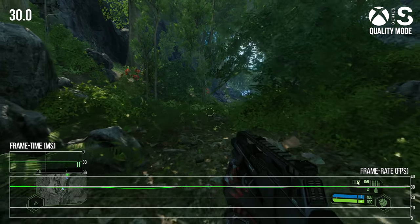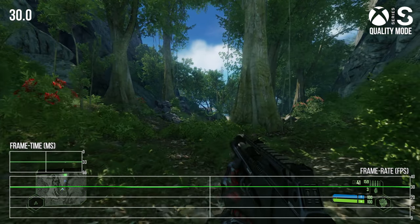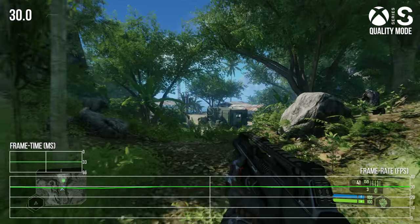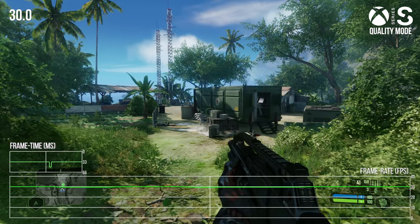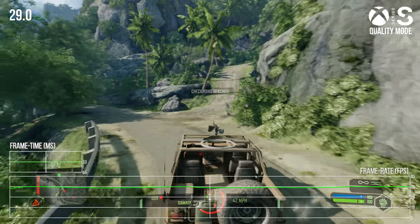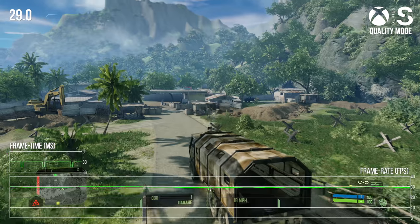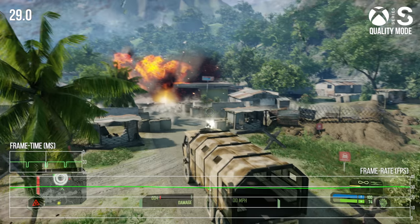Now for Xbox Series S, which has a much smaller GPU but the same CPU and SSD performance as Series X. Quality mode on Series S is capped to 30fps and targets native 4K — it actually seems to hold the higher resolution a little more than Series X because the frame rate target is lower. However, targeting 4K makes sense given Series S isn't designed for 4K, and the reality is it does not hold steady.